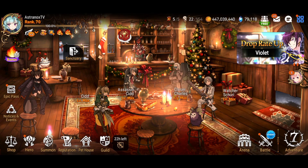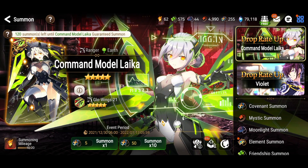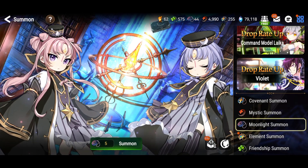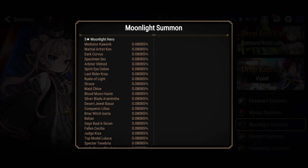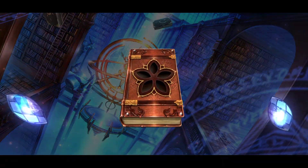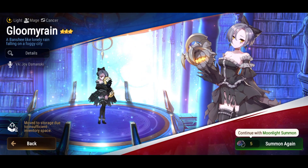Let's do it up boys — I got 43 moonlight summons. It's been a long time since I've done this type of video. We're starting on account number one all the way to account number five. Will I get some purple shine? I think I will. But the question is: will I get a natural five star moonlight hero? That's a pretty hard one. The rates for purple shine are 30% chance, and five star is 2.5% chance. There are quite a few really powerful heroes that were buffed.